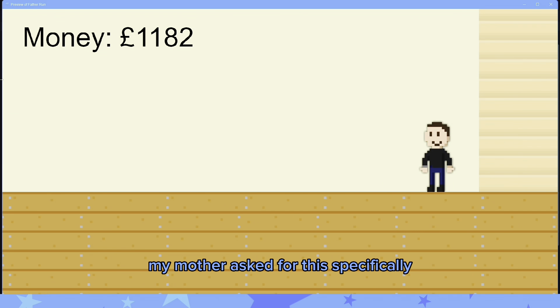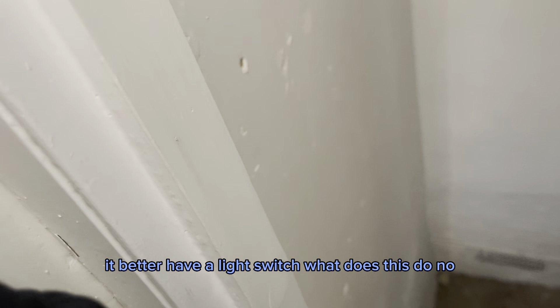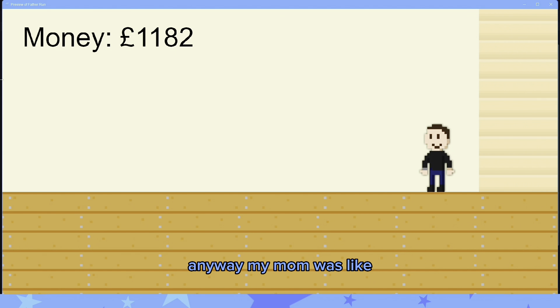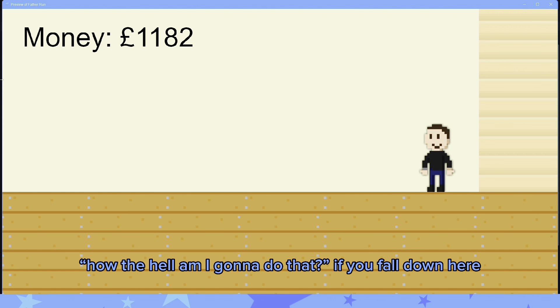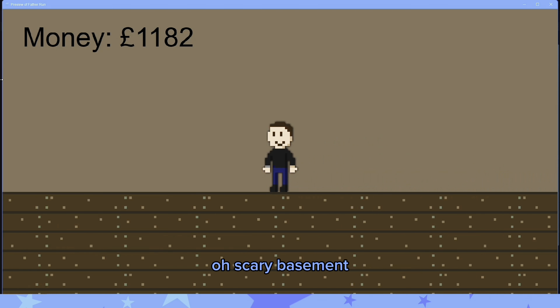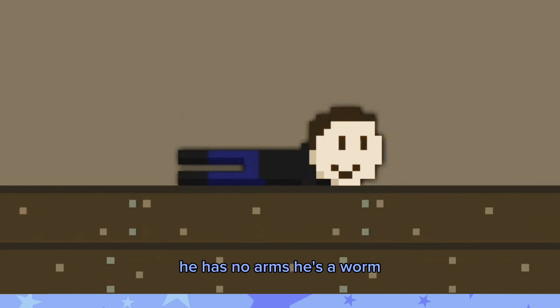My mother asked for this specifically - we live in an old house and we have this really scary basement. I'll show you. I'm home alone so let me sneakily show you the scary basement. It better have a light switch - what's this do? No. Look at that. I'm not going down there. Anyway, my mom was like, 'Can you add a scary basement with a ghost in it?' And I was like, how the hell am I gonna do that? If you fall down here - oh, scary basement - let's crawl in the scary basement.